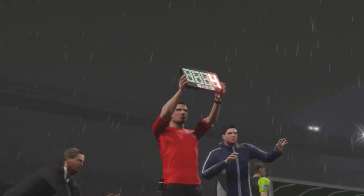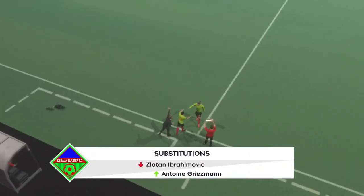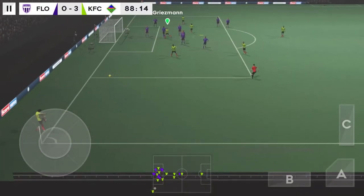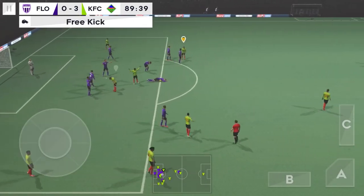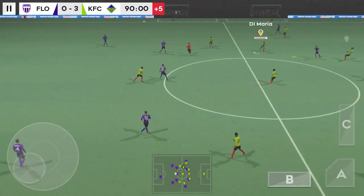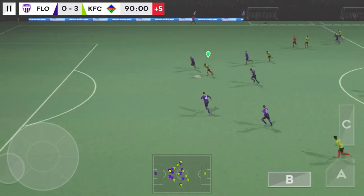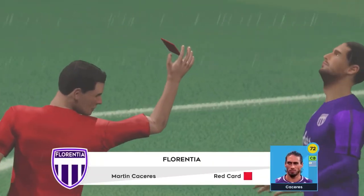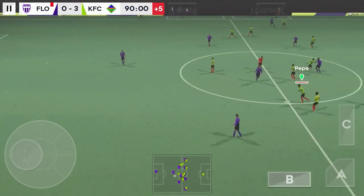The fourth official has indicated five minutes of stoppage time. This player really has got involved today. That's a really dangerous brawl. Heads towards goal. That's a rash challenge there. We're entering injury time. Striker's ball — it could be a chance. That's a bit cynical really. It's going to be a free kick. Oh, it's a straight red — he's off! The keeper hits the goal kick long.